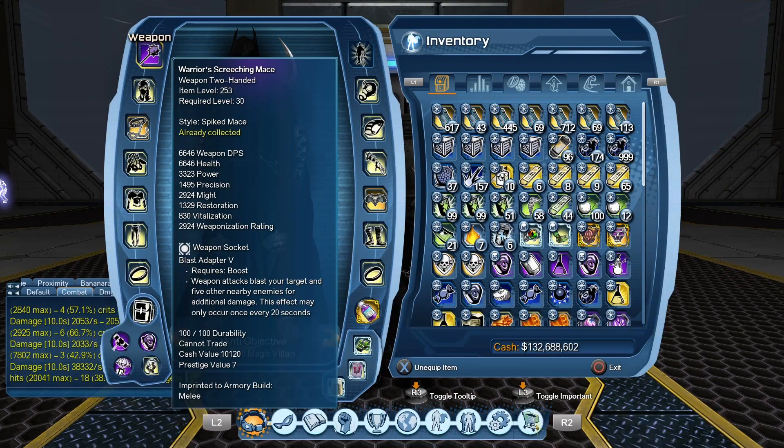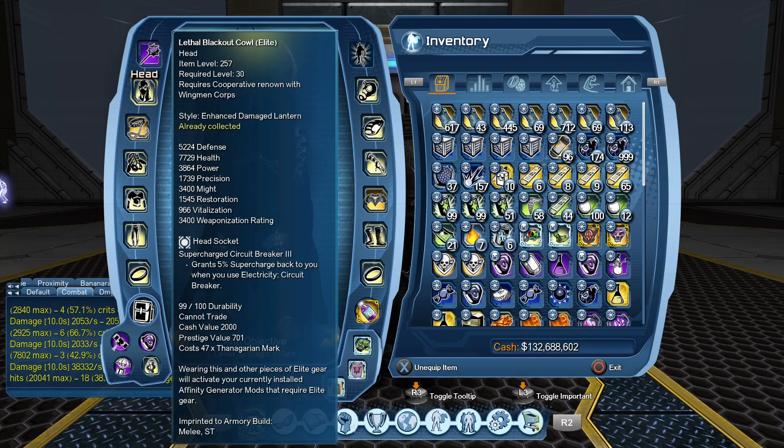I'm going to be showing you my melee first, so two-handed is the way to go. You're going to want Blasted Adapter 5 in there. For your head mod, I use Supercharged Circuit Breaker 3. You can use the critical if you want, but you have Transformation Card already, so there's really no need for that extra crit. Because you're Electric, you're going to be wanting Circuit Breaker as fast as possible anyway.